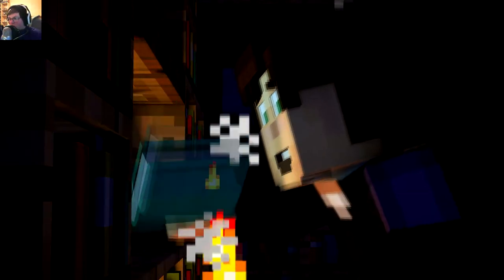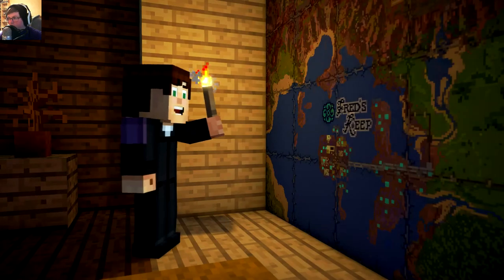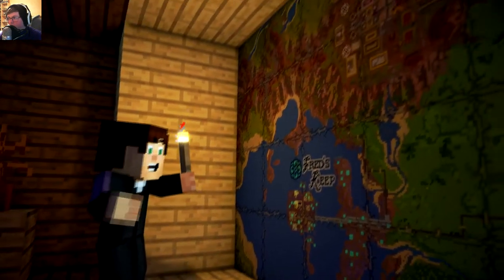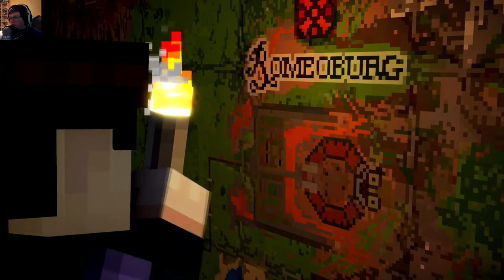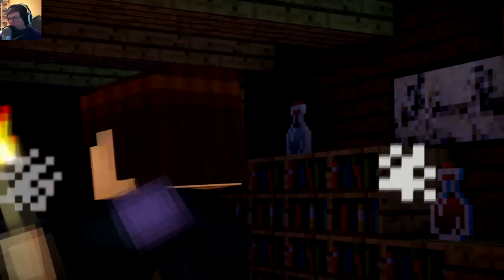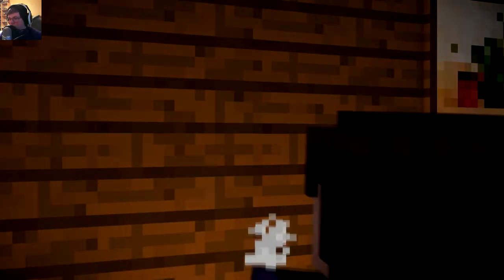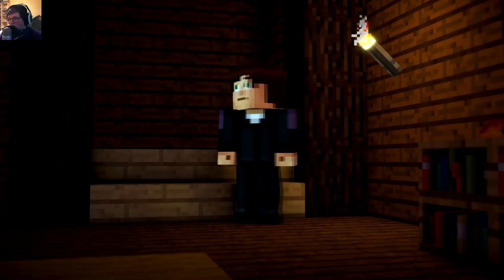Wait — home. And he wasn't talking about here. There's gotta be something in here that says where this cabin is. Three towns — there's the Oasis there, and the Keep. Third is Romeo Berg. Seriously, what kind of name is Romeo Berg? No cabin though. Nothing else in here — maybe the others found something.